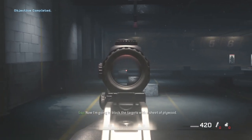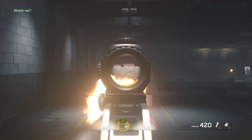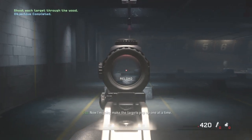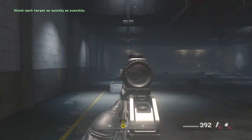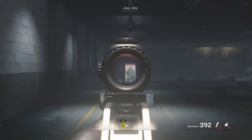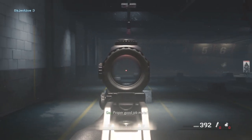Now I'm going to block the targets with a sheet of plywood. Bullets will penetrate thin, weak materials like wood, plaster, and sheet metal — I want you to shoot the targets through the wood. Good. Now I'm going to make the targets pop up one at a time. Hit all of them as fast as you can. Proper good job, mate.